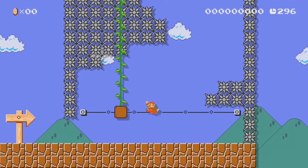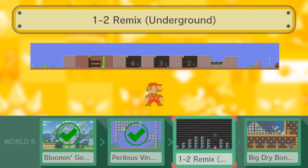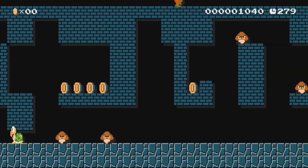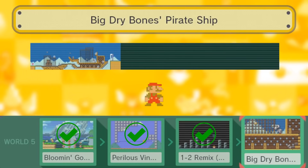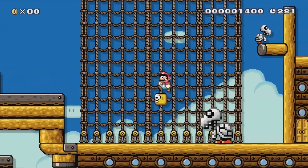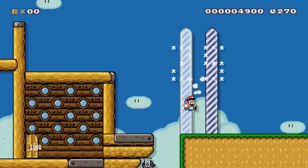1-2 Remix Underground is the second level from the very first game — just hit the blocks all the way to the top and cheat the level. Yep, it's that simple. All Aboard is some sort of boss level featuring a big Dry Bones pirate ship. Enter the door all the way to the right to reach the big Dry Bones, then just hit the switch and climb the vine to complete the level. Once again, no coins in here.